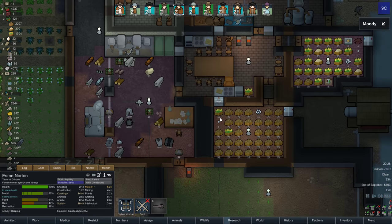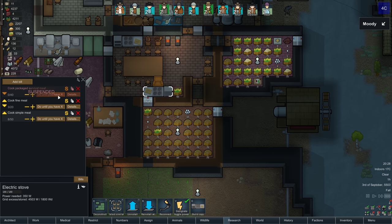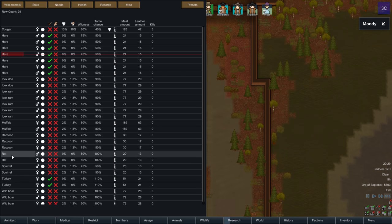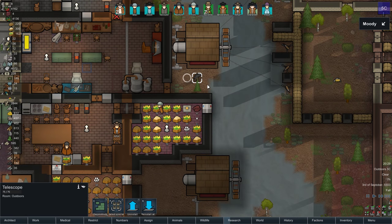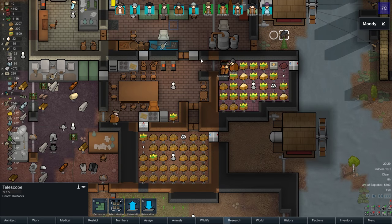So I'll get a caravan ready. We don't really have any food for the caravan, so let's make survival meals — 20 of those at highest priority. We need more meat though, so let's go hunt some stuff: hares, turkeys, more hares, maybe some rats and squirrels. The old telescope is helping them.